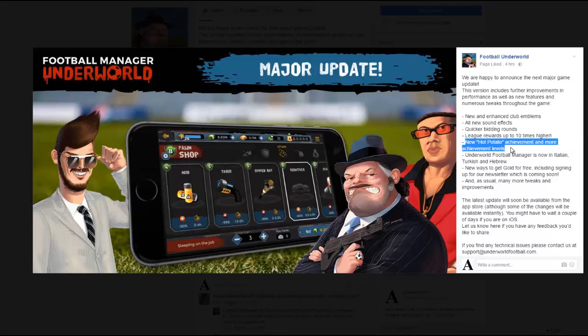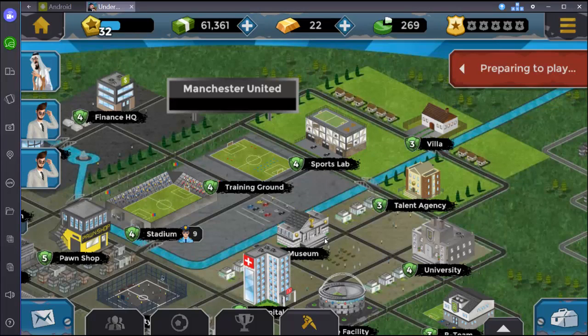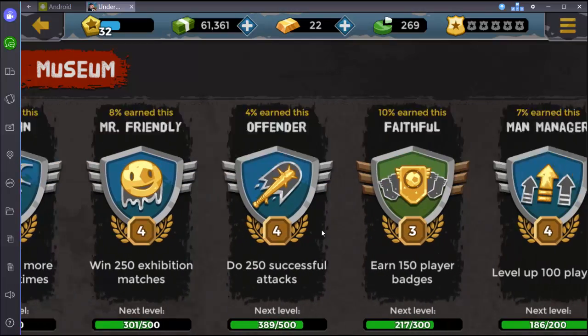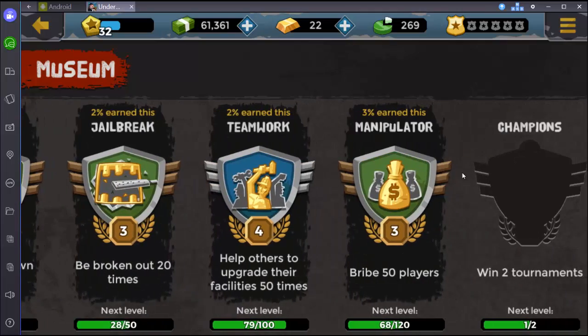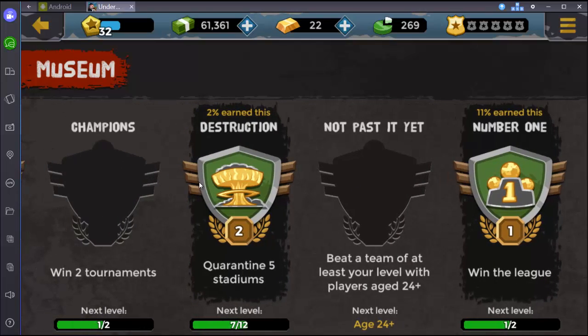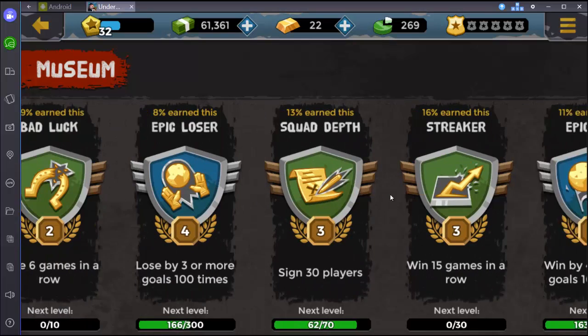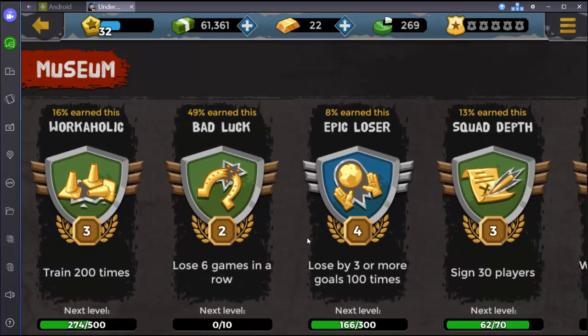New hot potato achievement and more achievement levels. I'm going to check this out. I'm not sure — I didn't open the museum a lot. I do not see the hot potato achievement. There is really no hot potato achievement. I'm not sure what they mean by this. Maybe it's a hidden achievement — maybe when you do something it will appear, and probably only 1% of people are going to have that. So for now I have no idea what it's about. Maybe it's a bug — they will tell us soon.